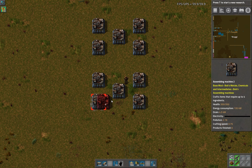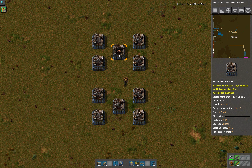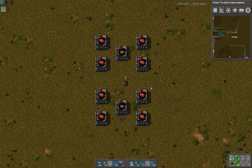I'm going to have two of these setups. The center here — this is the intermediates — this is the copper cable. And then these outside ones, these are going to be the advanced circuits.